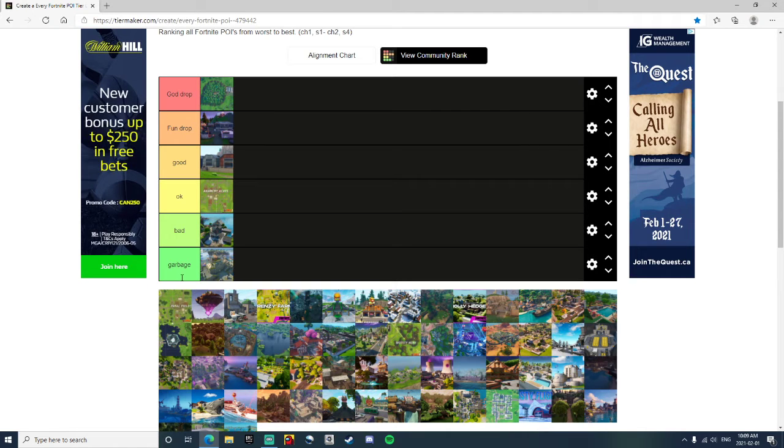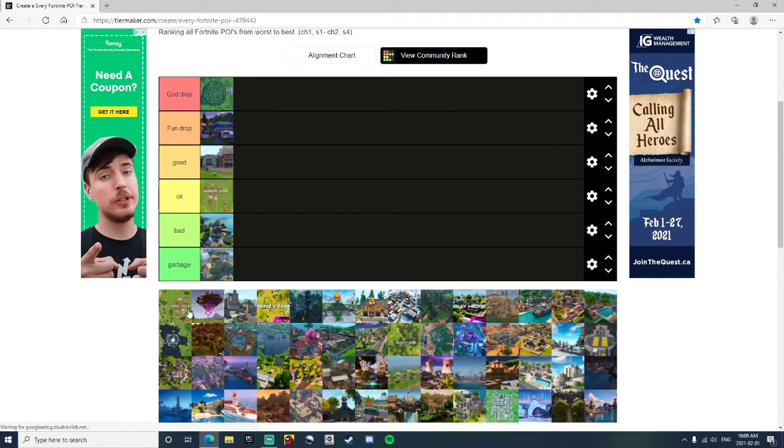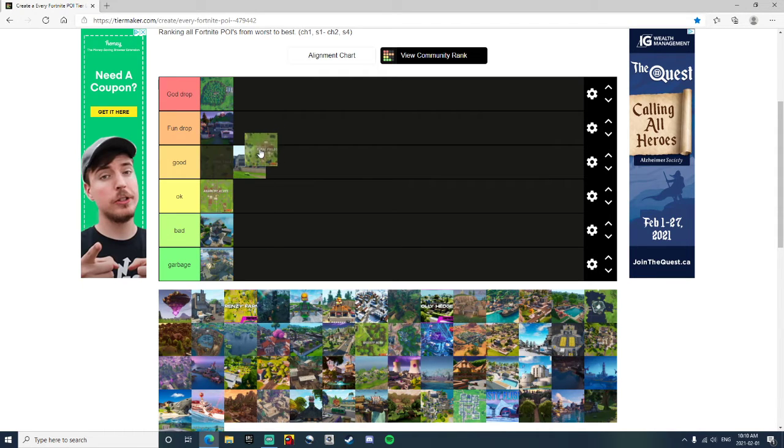Fatal Fields — it's a corn field. I kind of liked it back then, Fatal used to be my favorite spot. When I first started playing Fortnite, Fatal was my favorite spot. I know not many people liked it, but I'm going to put it in Good just because it was my favorite spot.